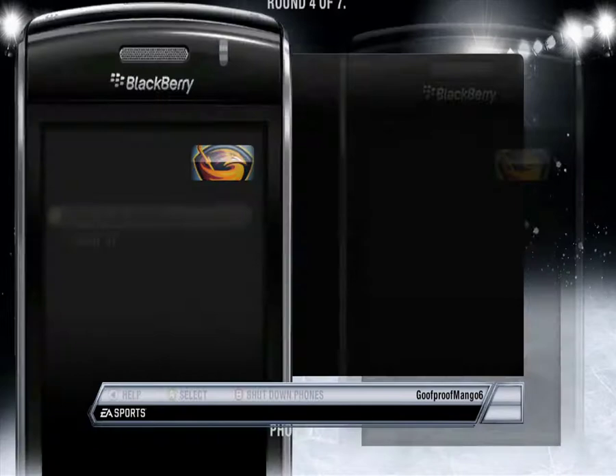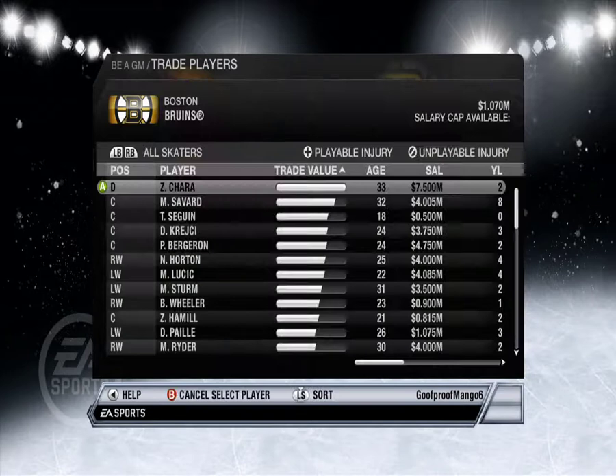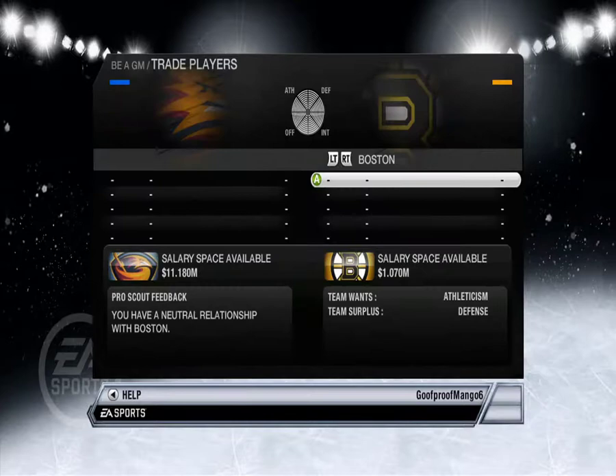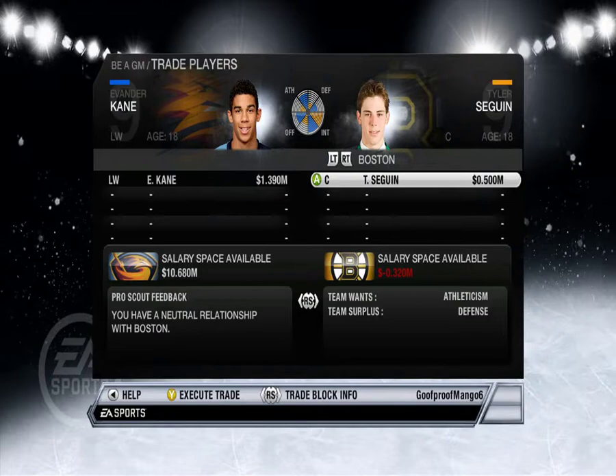Got Dustin Penner. Nobody wants to trade. Let's see if we can get rid of Evander Kane for someone better. I can't scroll through the teams. Tyler Seguin — wait, Tyler Seguin is worth less than Evander Kane? That's freaking ridiculous, are you kidding me?